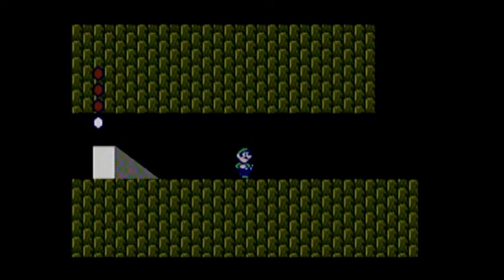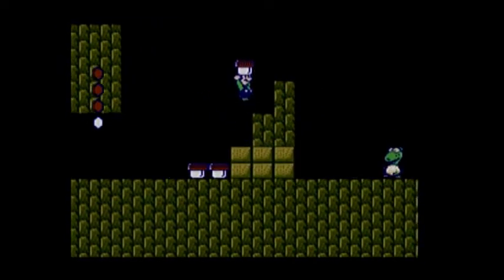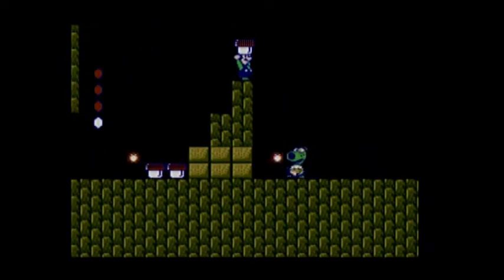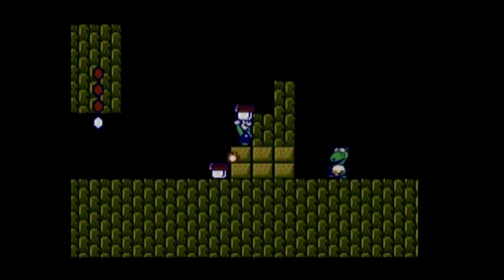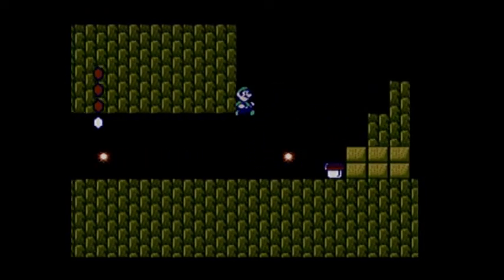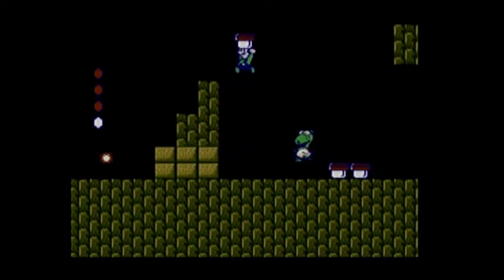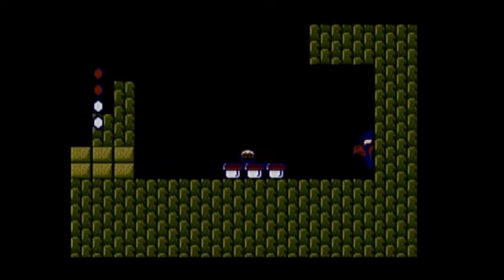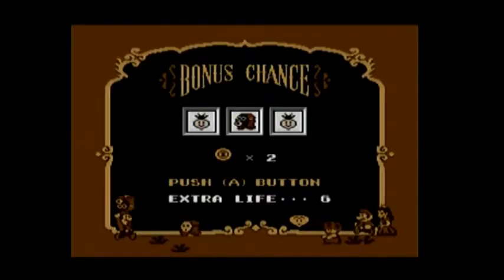We should be at the boss by now, which is once again a Birdo. Now it has a green color palette, and it's the same as the gray one — it only shoots fireballs, no eggs. Just fireballs. And that's the end of the hatch.